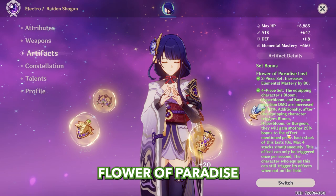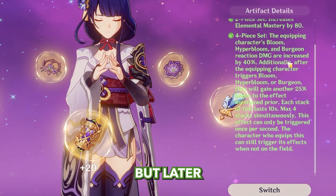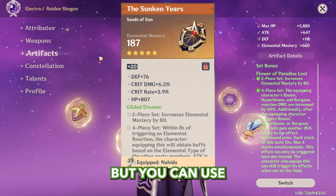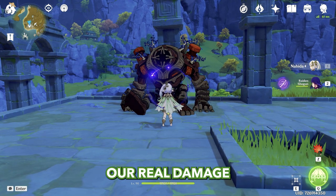For Raiden's artifacts, she's using a full Flower of Paradise Lost set. The passive doesn't matter right now but it will all make sense later. You can also use full elemental mastery Gilded Dreams. Now we can test our real damage.